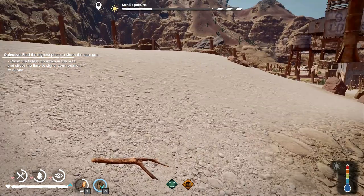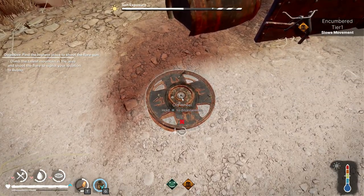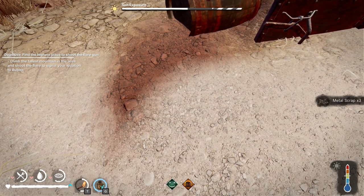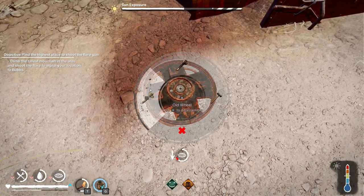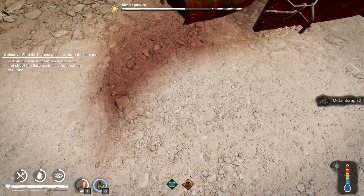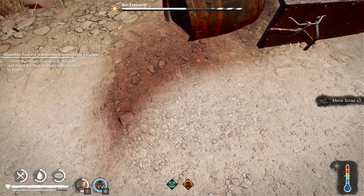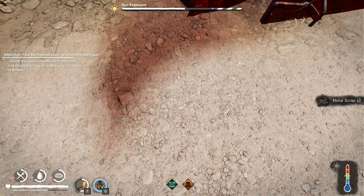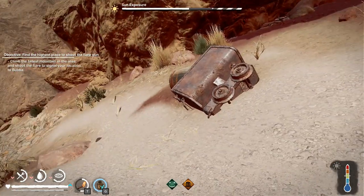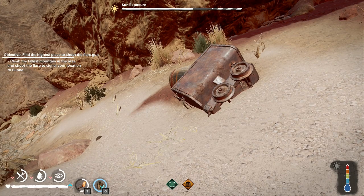Let's try the hammers on a wheel. Low level hammer: three scrap, then two scrap on the next go. Medium hammer: two scrap, then three scrap. High end hammer: two scrap. I think the amount of resources we get does not depend on the type of hammer — it can vary between two and three scrap, and maybe other amounts too.